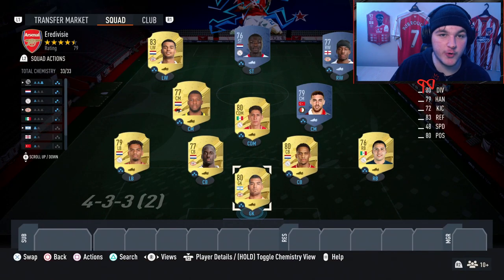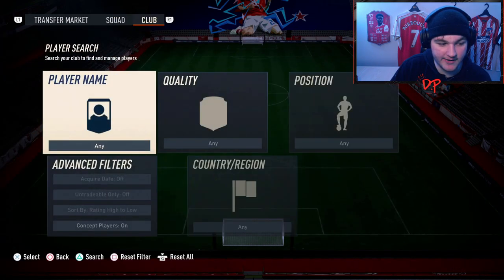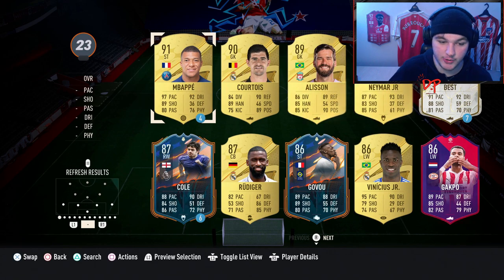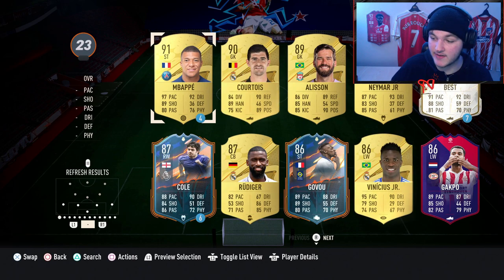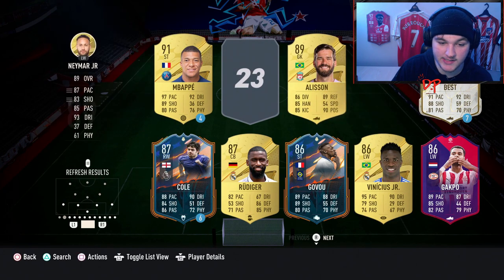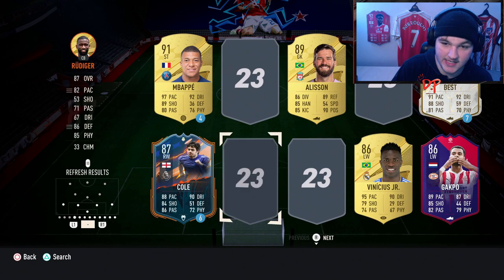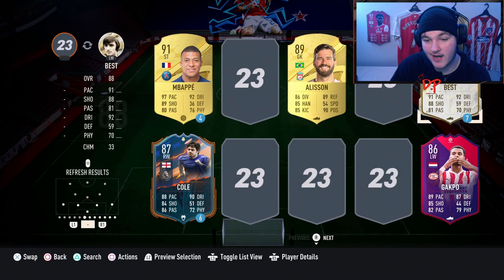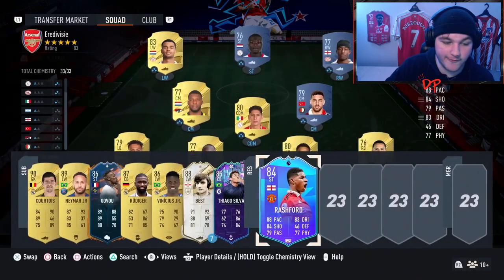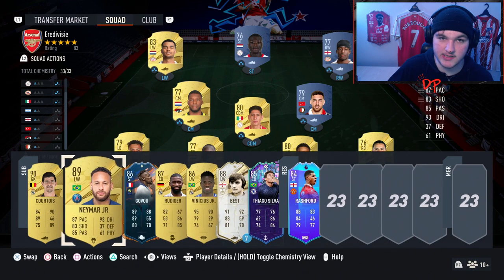In my opinion, this is the best cheap Eredivisie side. Now, tip number one is the bench — so many people forget that this year you can use up to five subs every single match. As long as you go into the game with at least seven Eredivisie players, you can make five subs, meaning you really only need two Eredivisie players on the field at the end. That said, don't sub them off too early — you still want Eredivisie goals and assists first. Put your five best players on the bench: Gavi, Rüdiger, Vinícius, George Best, or loan players if you have them.